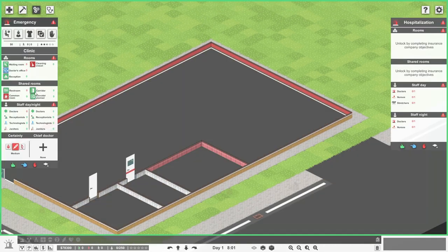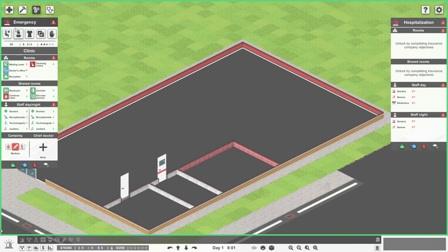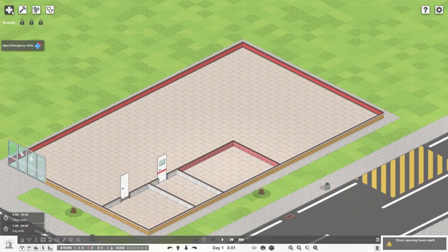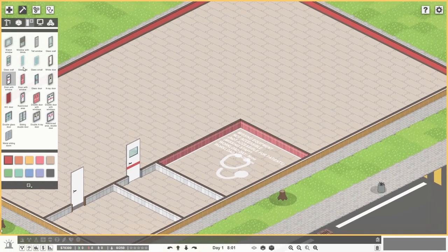Going back to the emergency department requirements — we need a waiting room, but we don't necessarily need a reception; we need a doctor's office. So we'll just zone this as a doctor's office and they'll tell us what missing equipment we have over there so we can start building it. We also need some flooring. The doctor's office should have a slightly fancier look and feel — maybe glass walls.